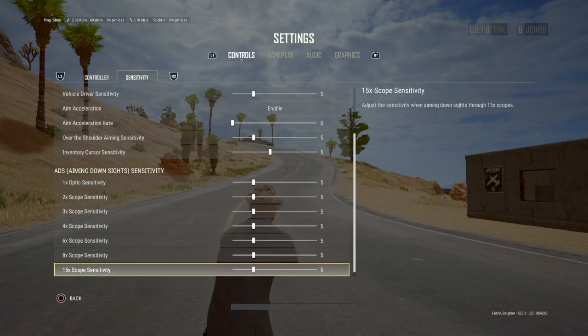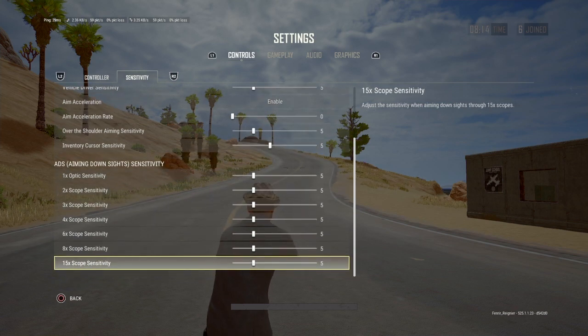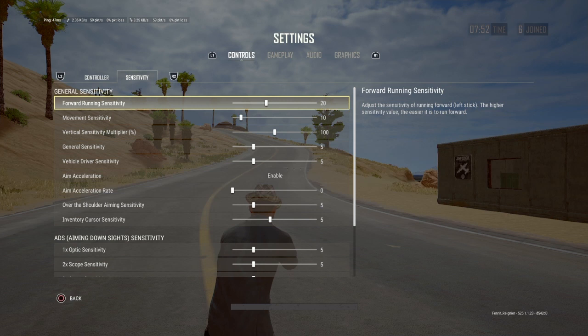Down here is all your scope sensitivities when you're aiming down the sight. We're done with sensitivity — hit R1 and move over to the gameplay tab.